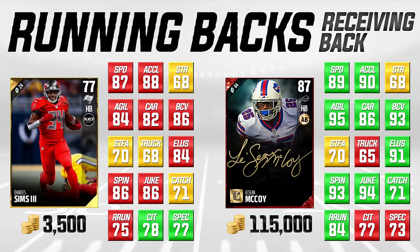Charles Sims is probably my favorite budget running back right now. For 3,500 coins it's hard to miss — I don't think you can do much better at that price. Definitely try him out and see what you think.